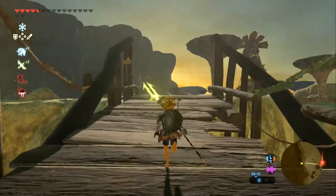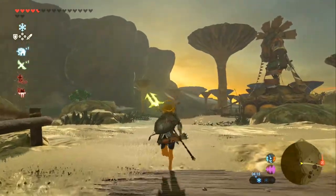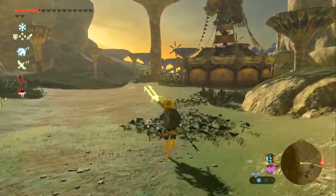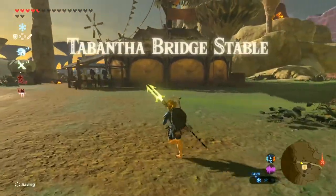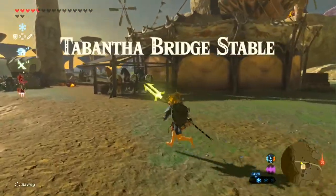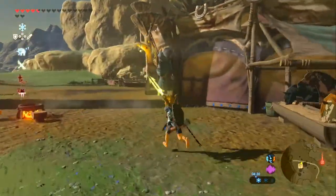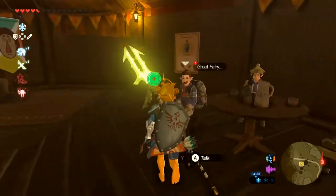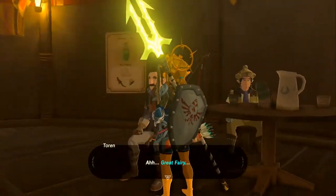I decided to go along from the Tamantha Bridge region not only because I was more familiar with it, but also to dodge a kind of prevalent story shrine side quest thing that pops up in the region that I didn't really want to activate right now, so instead we're going from the western region. This is the Tamantha Bridge Stable — oddly enough it's not actually in Tamantha. Let's go and have a look and see if there's anyone interesting to talk to. And that person is the side quest person, so sure.